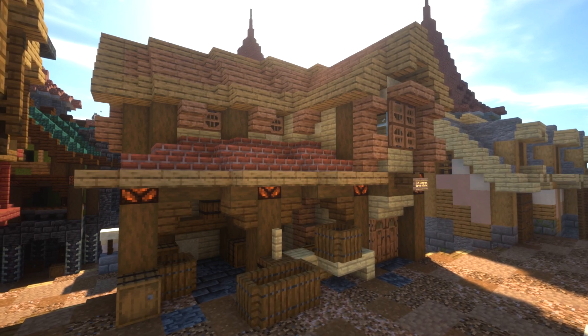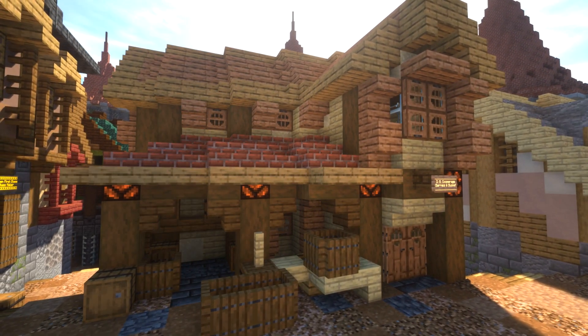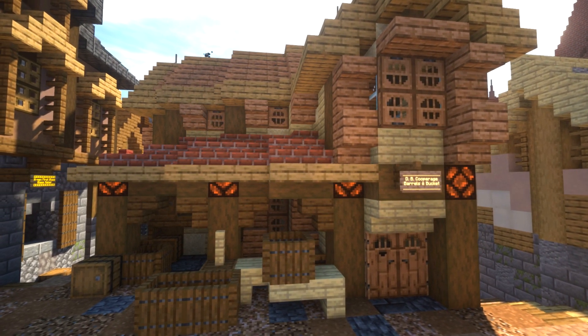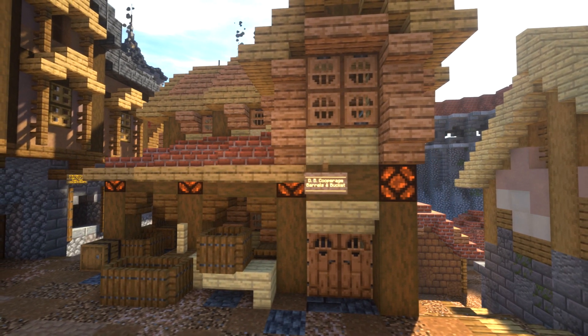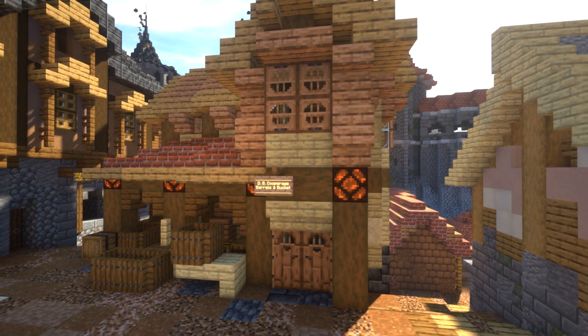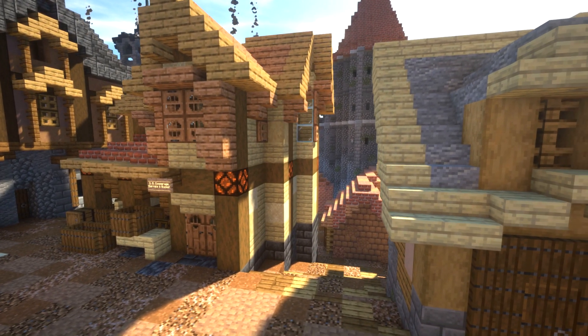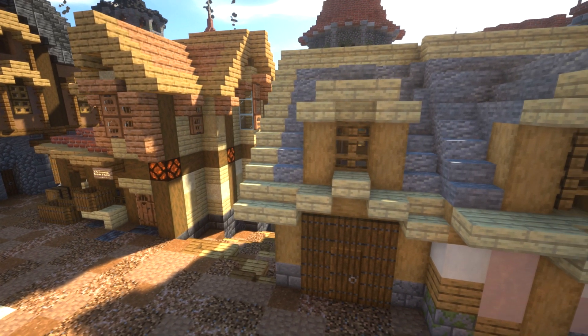And then the cooperage here — I've called this one 'DB Cooperage.' Of course it had to be done. We've got barrels, we've got buckets being made, we've got those kind of butter churners, and they could also make smaller things — anything really, like cups — to actually contain things. We've also got the warehouse on the side here that we can then fill with goods in one of our Building with Dakar episodes.